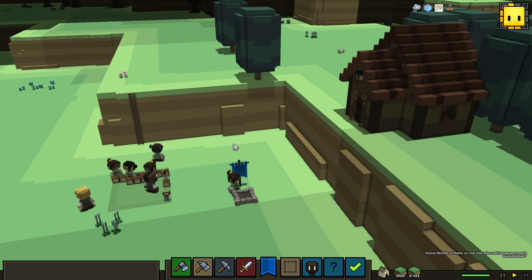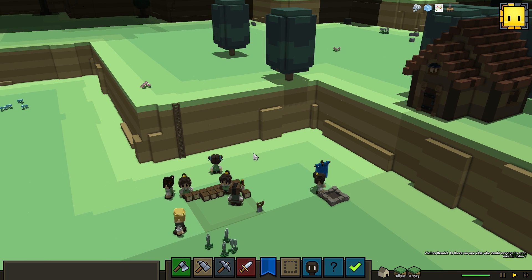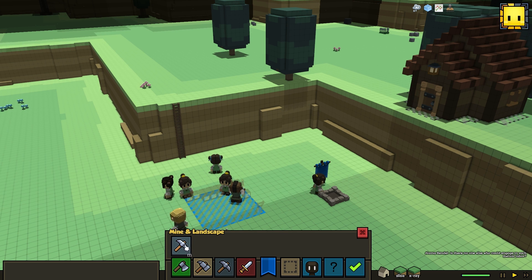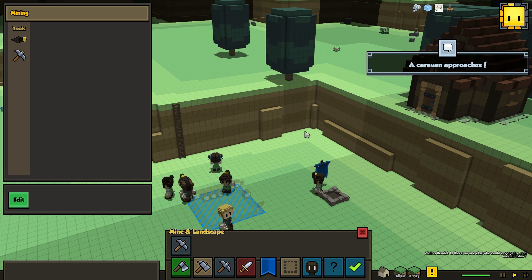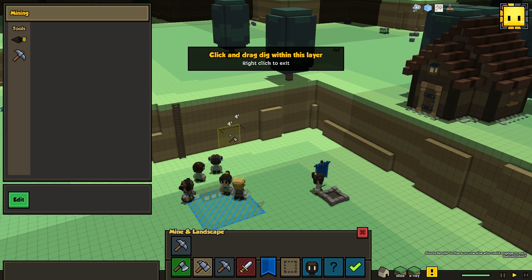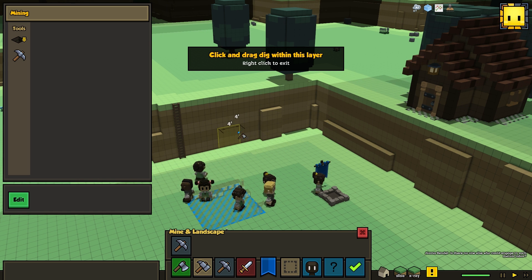Mining is what I want to get to this week. I'm very excited to show you guys this because Albert, who is working on this feature, is doing incredible work — it's super cool. So I brought up the mining UI. Caravan, you can just go away. And this is the mining tool. You've seen mining in action before, but you've never seen the GUI. This is the first look at the GUI.